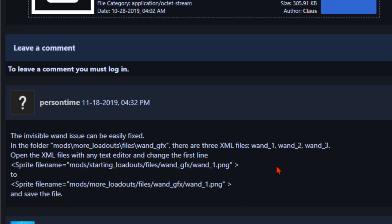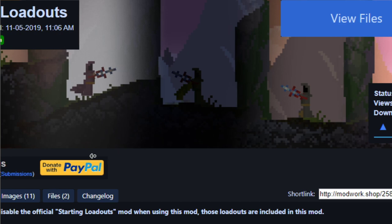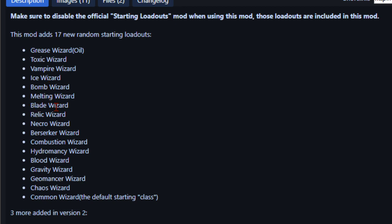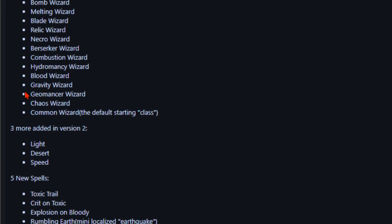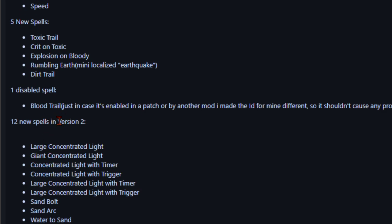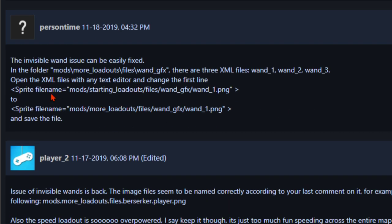Let's take a look at what's included. We've got Grease Wizard, Toxic, Vampire, Ice, Bomb, Melting, Blade, Relic, Necro, Berserker, Combustion, Hydromancy, Blood Wizard, Gravity, Geomancer, Chaos, and Common Wizard. Defaulting class with three more added in version two: Light, Desert, and Speed. And five new spells: Toxic Trail, Crit on Toxic, Explosion on Body, Rumbling Earth, Mini Localized Earthquake, and Dirt Trail. Plus 12 new spells in version two. Check the changelog for more info. Really freaking awesome.